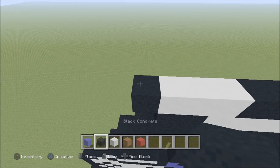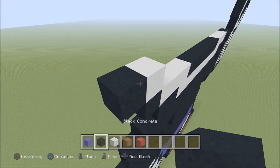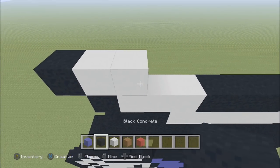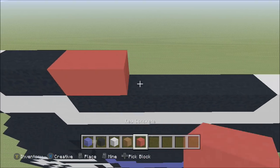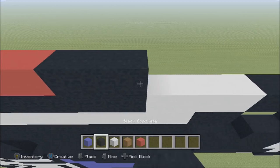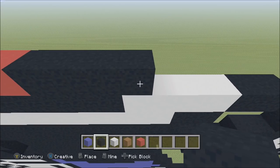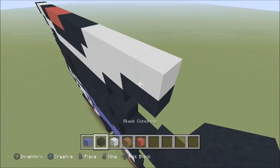Build up above that black with a white. To the left add a black, to the right add a white, then two black, four red, four black, then five white, and a black.